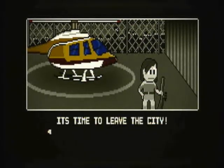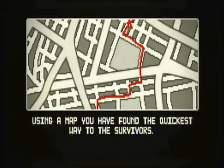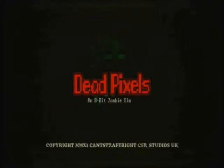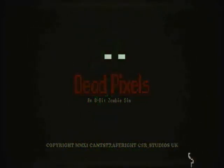So basically some people have got a helicopter and they're standing looking worried, somehow knowing that you're heading their way. And you have to find your way across the city to get to them before they leave — a city 95% full of zombies. This is the basic campaign mode of Dead Pixels.